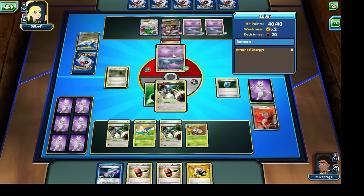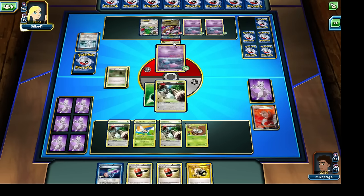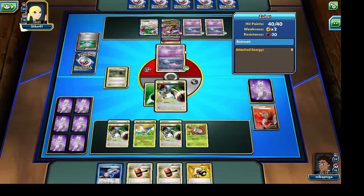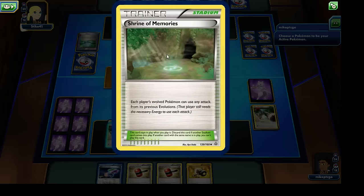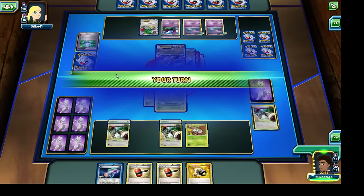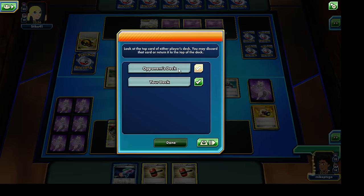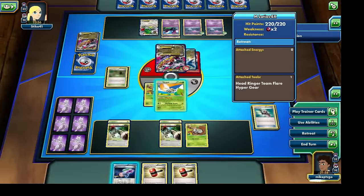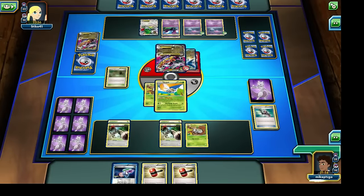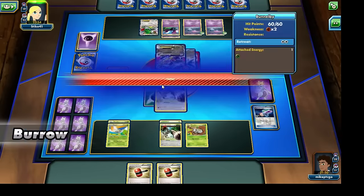The Shaymin EX is going to come out. The Mega Latios EX is going to get the Double Dragon Energy attached to it, but luckily we have the Enhanced Hammer in our hand. We're also seeing the Computer Search, and possibly some Golbats coming out — Golbat is going to try and stack some damage counters onto our Pokemon. That Mega Latios EX, via the Shrine of Memories card, can make use of its pre-evolution's attacks — I absolutely overlooked that Stadium card. So let's use the Enhanced Hammer to get rid of that Double Dragon Energy, then use Trick Shovel to discard the top card of our opponent's deck, which happens to be another Mega Latios EX.